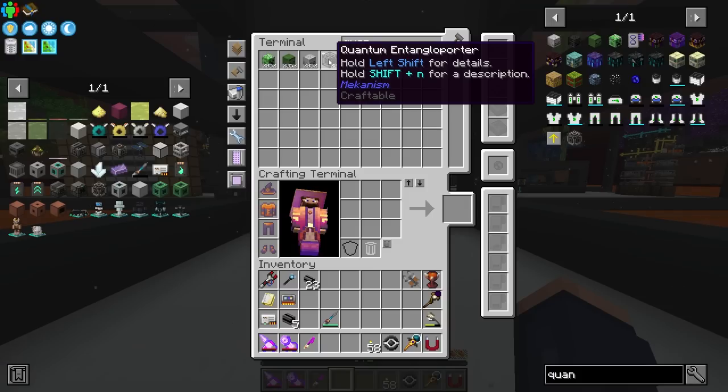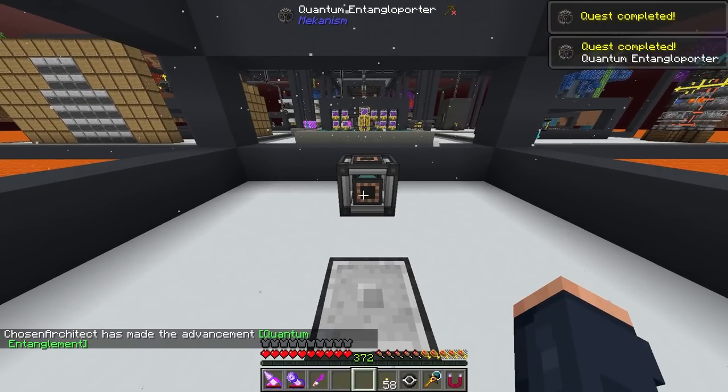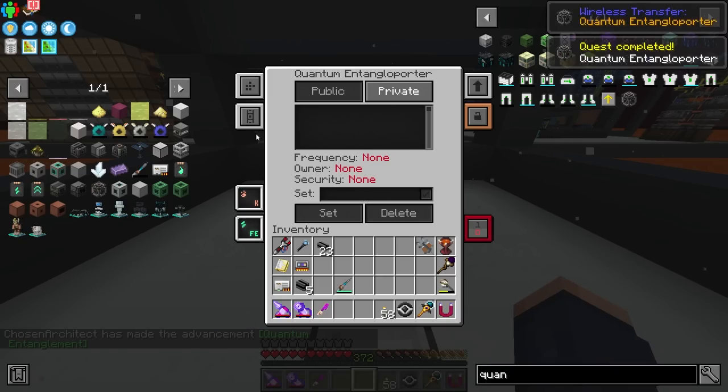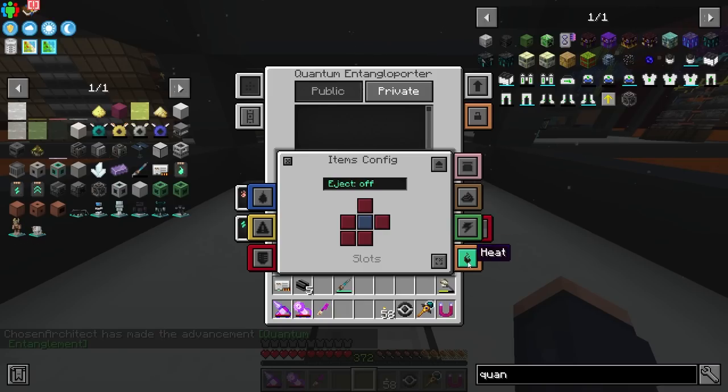I want to use these things called quantum entangle porters. A quantum entangle porter is basically a tank that allows you to send things wirelessly. You can send power wirelessly, gases, and a lot of other things — all inside one singular block. As you can see right here, this is all the things it can send: slurries, energy, heat, pigments, all kinds of stuff.